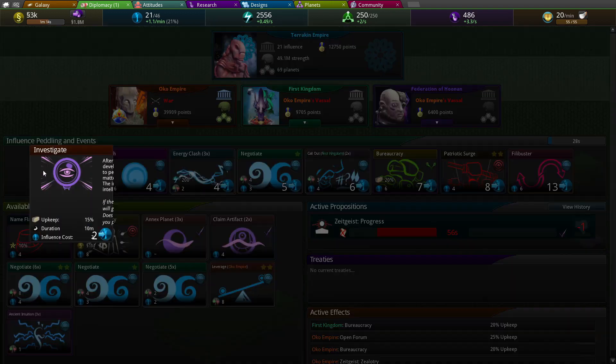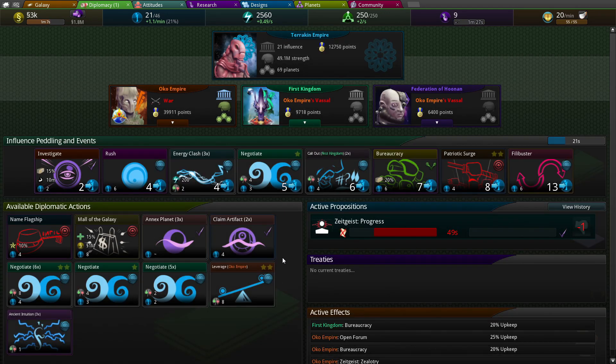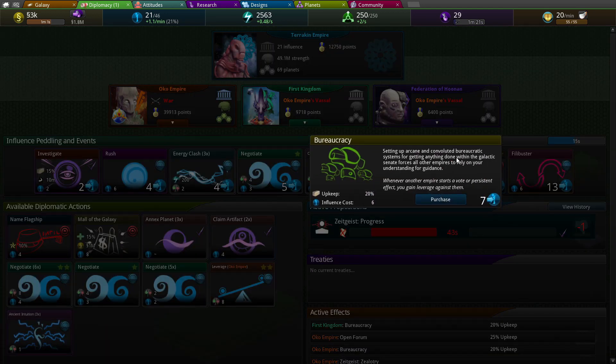Investigate might help. What does it do? Nefarious development, upkeep 15%, duration 10 minutes. Yeah, I guess. Filibusters. Bureaucracy. Set up arcane and convoluted bureaucratic systems.